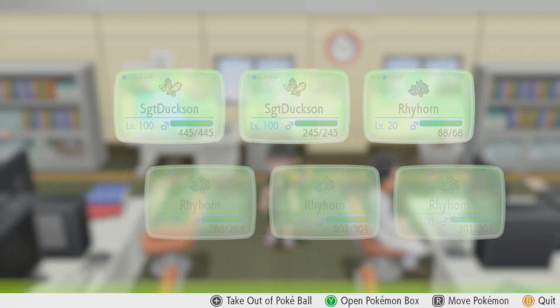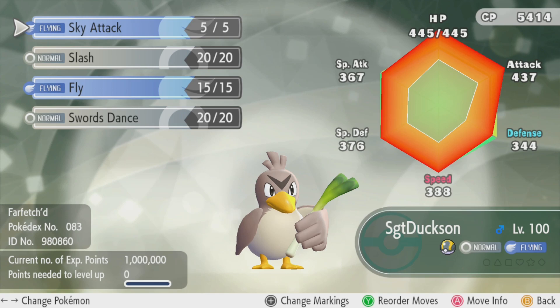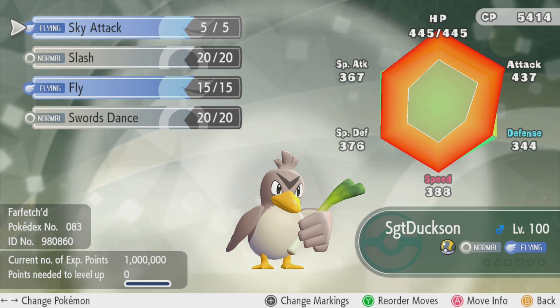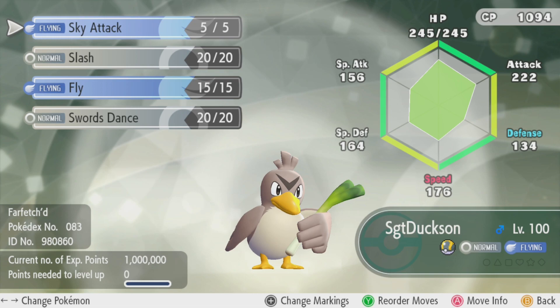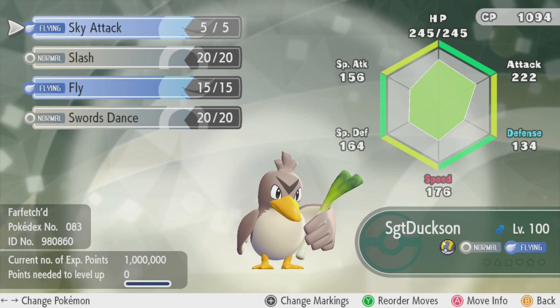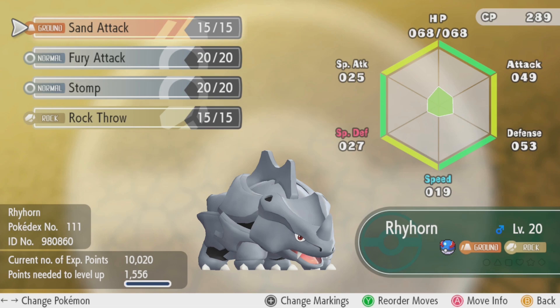For example, if we take a look at my party here, I have two Farfetch'd at level 100. One of them, if I look at his summary, has giant stats — just absolutely huge: 445 HP, 367 special attack, 376 special defense, and so on. This is one that has 200 AVs in every stat. On the other hand, a regular Farfetch'd who has not been enhanced with 200 AVs in every stat has 200 less on every single statistic, which gives him less than half the speed, less than half the special defense, less than half the special attack, half-ish of the attack, half-ish of the HP, and less than half of the defense. You are literally doubling the power of your Farfetch'd by using the AV system.